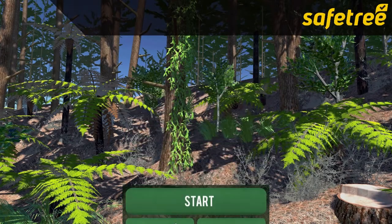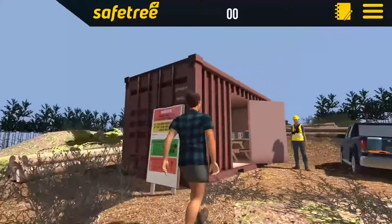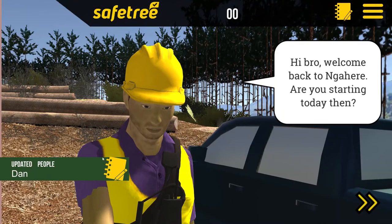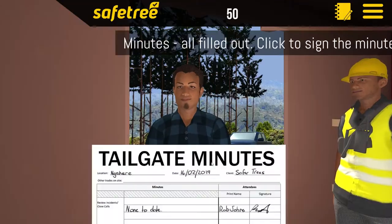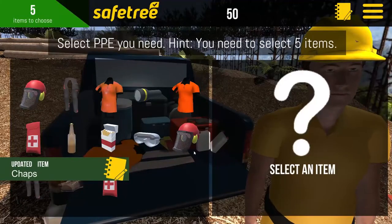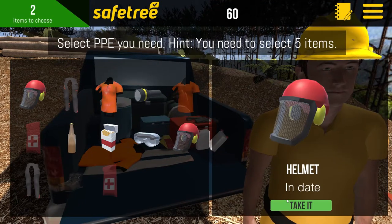Safe Tree Sim is a game-based training tool aimed at helping tree fellers in the forest industry prepare for the tree fellers competency assessment. There are four levels and we start with the basics: a tailgate meeting, planning the day, and selecting the correct PPE, tools and equipment.